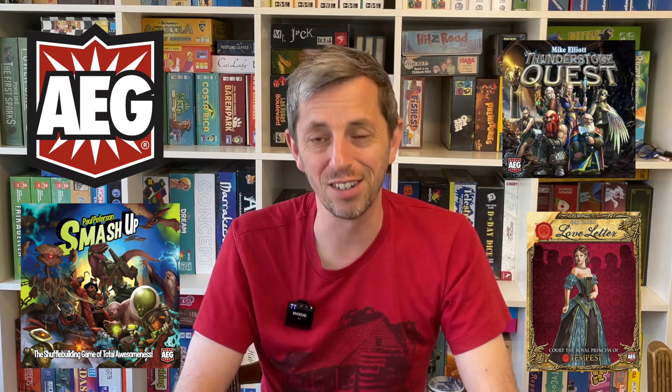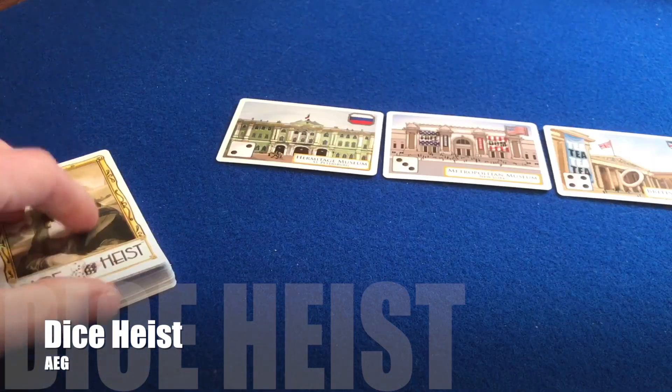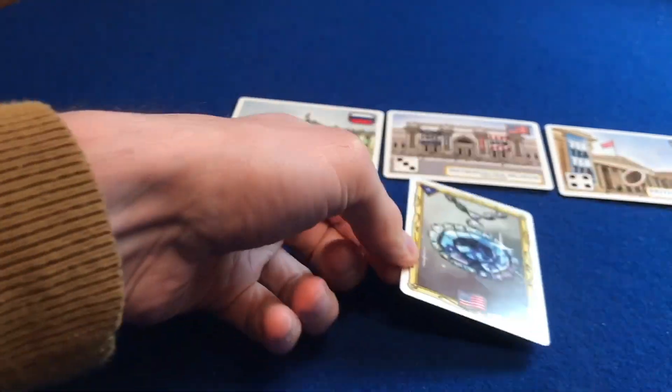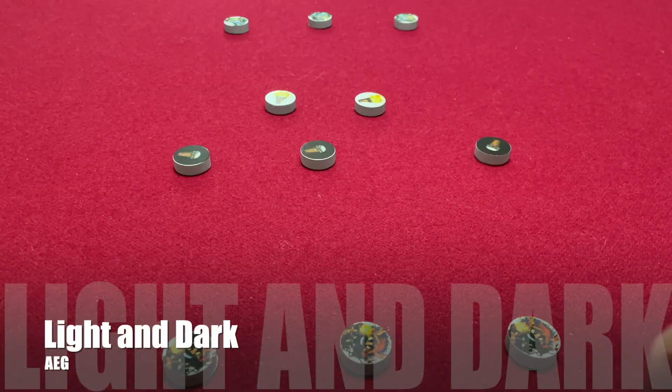Three years ago, publisher AEG announced they were radically changing their business model. Their earlier approach saw them producing up to 20 new games each year, and some achieved great success. Smash Up, Love Letter and Thunderstone were frontrunners — perennial bestsellers with a host of expansions, sequels and new additions. My favourite AEG games are actually two of their little forgotten titles: Dice Heist and Light and Dark, both co-designed by Trevor Benjamin, who went on to co-design War Chest.